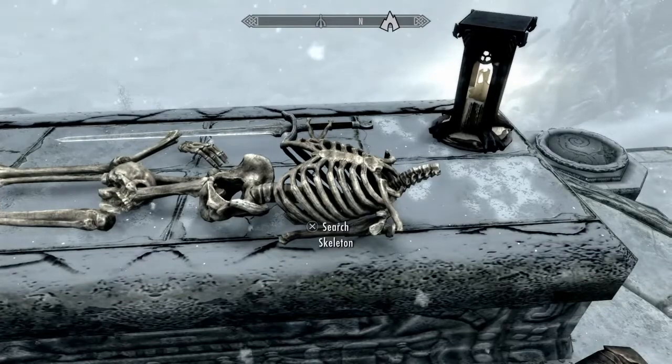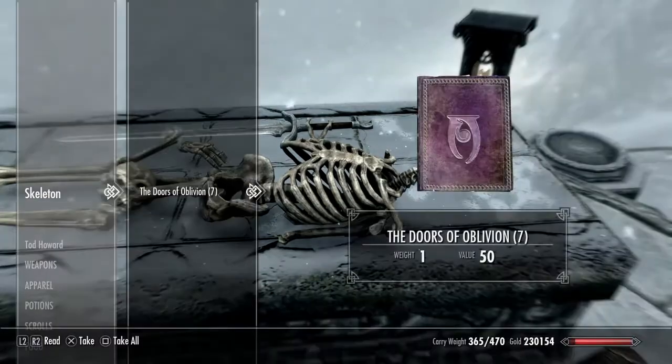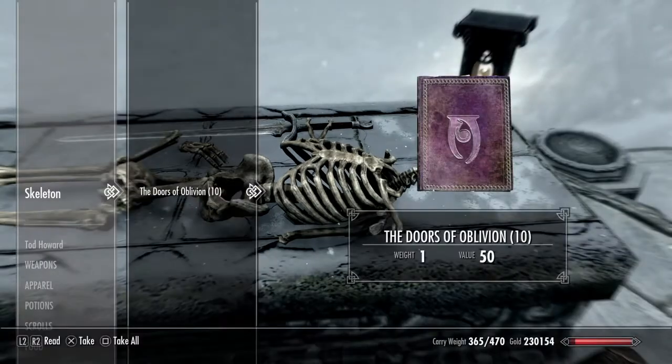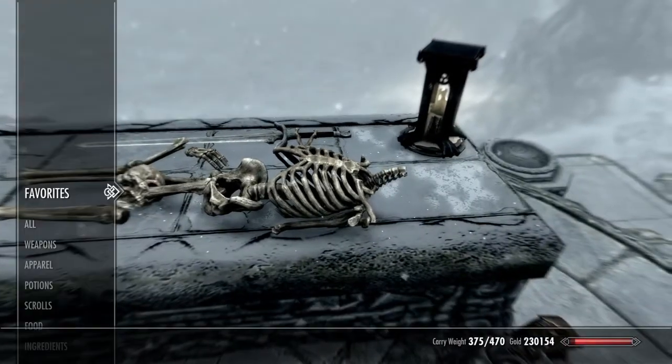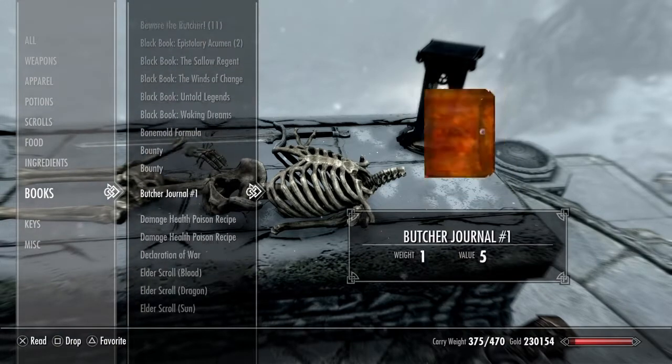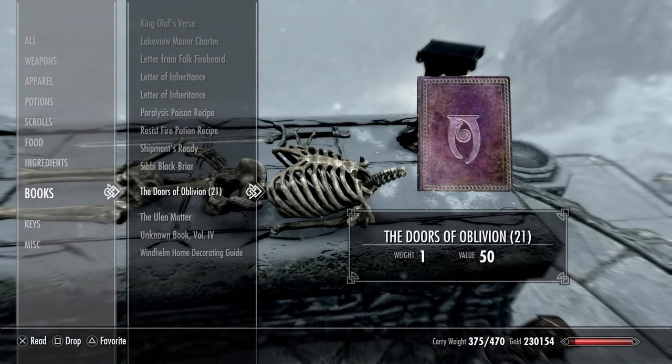I'm just going to stack them up, keep on stacking until it gets to 10 — take all. I'll go into my inventory, look at my books, go all the way down — 21. And they can sell for up to 50 gold. That is amazing.